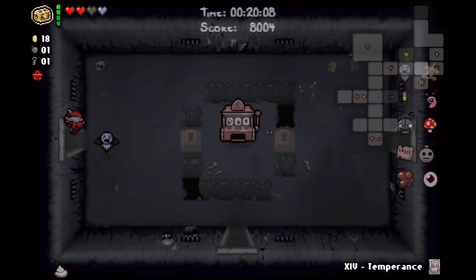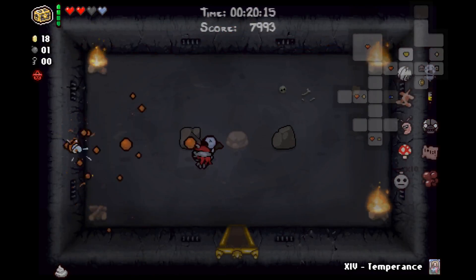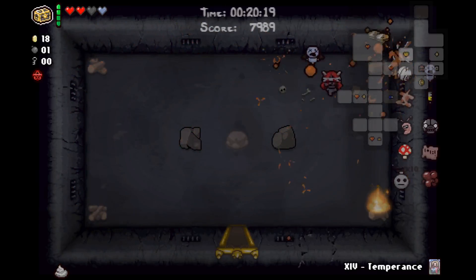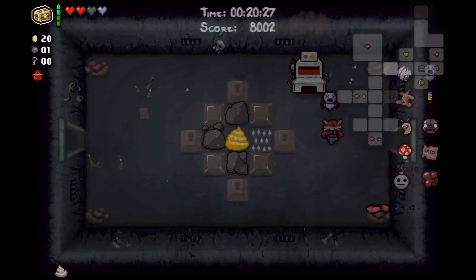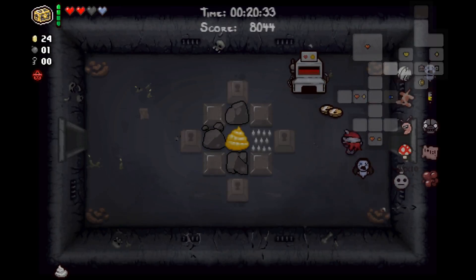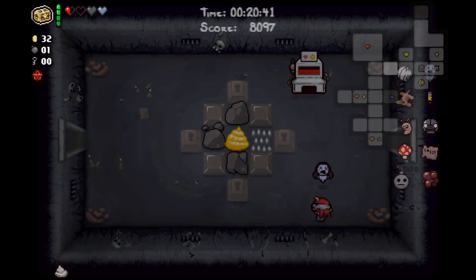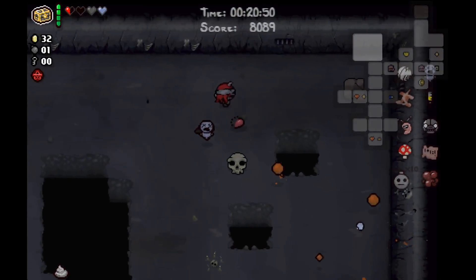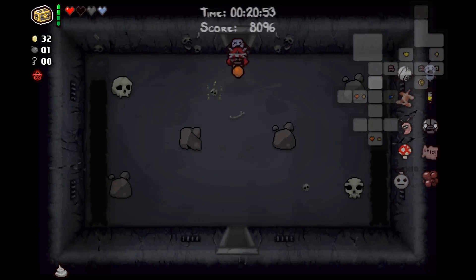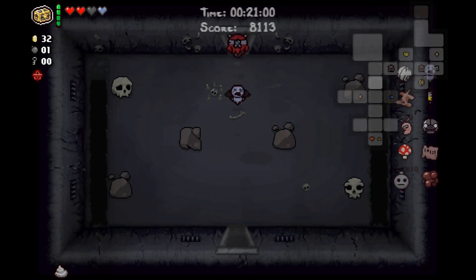We do have some red hearts back there, and we are carrying a Temperance card. What we could possibly do is go back, get some of the hearts that we have, and see if we could probably get a blood bag. We unlocked blood bag at least, so it has a chance of paying out. We do get double Daddy Long Legs! He is a familiar so I guess I shouldn't be too surprised. We get a caffeine pill - a little dicey. I don't think we want to go back and play the Temperance card, our HP is way too low.